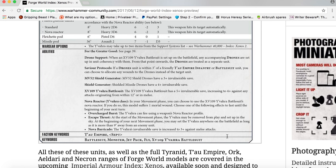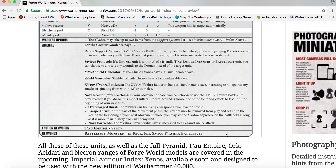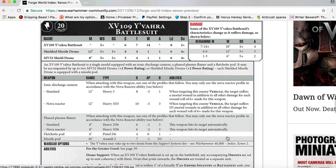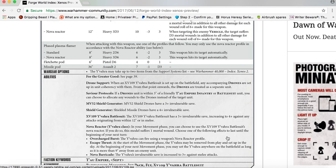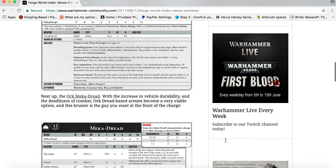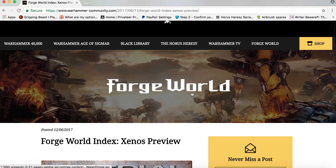Faction keywords: Tau Empire, Sept. Keywords: Battle Suit, Monster, Jetpack, Fly, XV109 Y'vahra Battle Suit. All of these units, as well as the full Tyranid, Tau Empire, Ork, Eldar, and Necron ranges of Forge World models are covered in the upcoming Imperial Armor Index Xenos, available soon and designed to be used with the new edition of Warhammer 40,000.